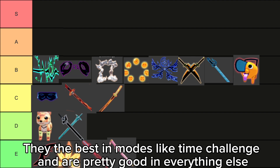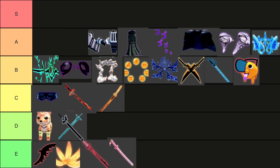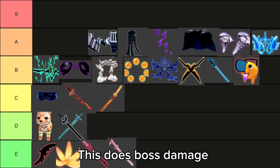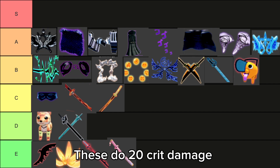They're the best in modes like time challenge and are pretty good in everything else. These do 17 crit damage. This does boss damage — it's the best raid accessory.